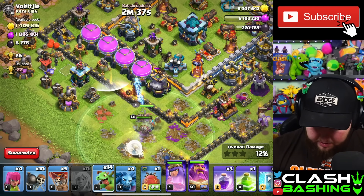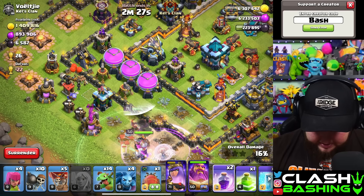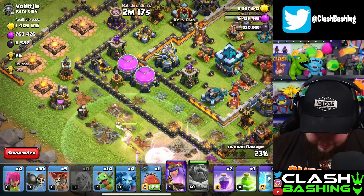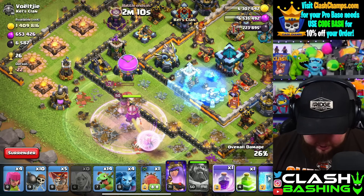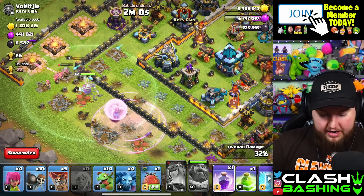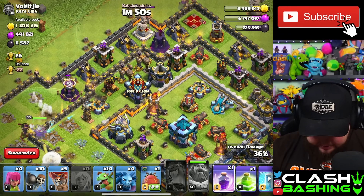I'm not even going to worry about sending the queen into the town hall because everything looks to be on the outside. If she can really just do a full lap she should be good. Let's rage up here, especially since that Air Sweeper is just being annoying and pushing everything backwards. Warden stole the healer — let's use Warden ability so the queen can get her healers back. Come on, healer swap back over to the queen! The queen's going to ability — why are the healers not swapping?